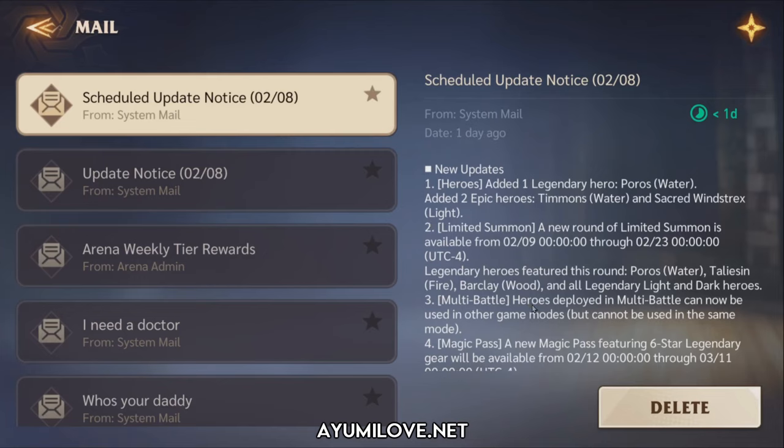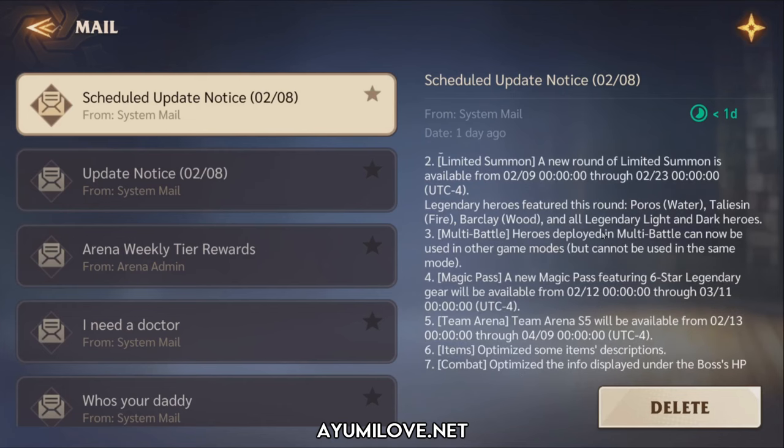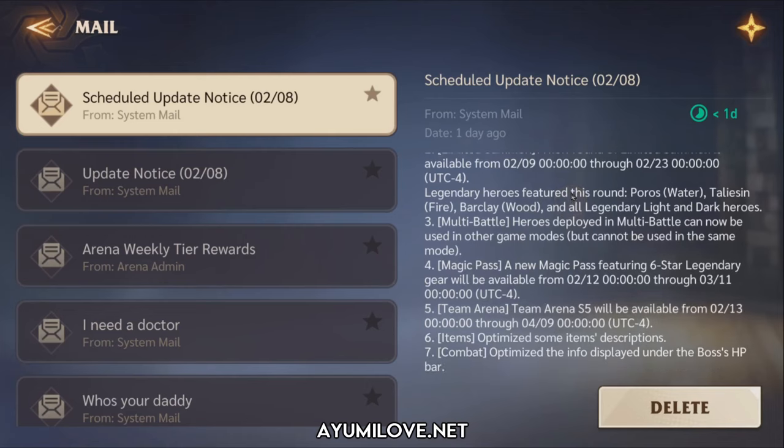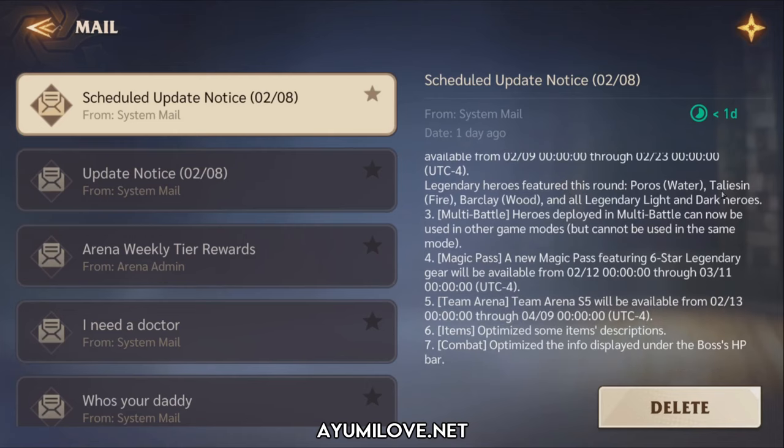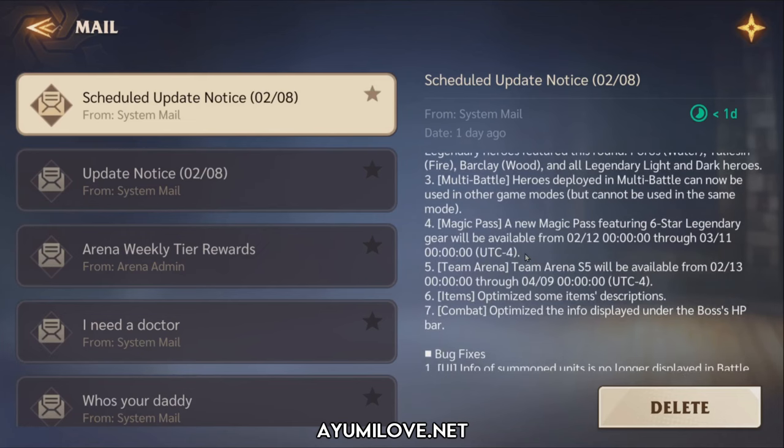Poros, the new Water Legendary Hero, along with Taliesin and Barclay, will be inside this limited summoning event along with the light and dark heroes.